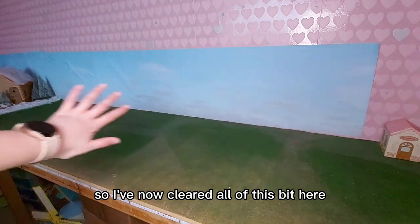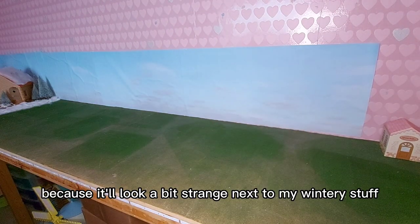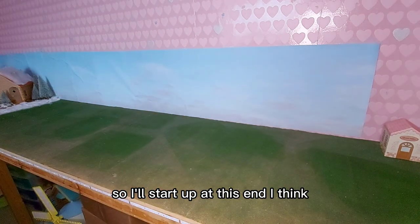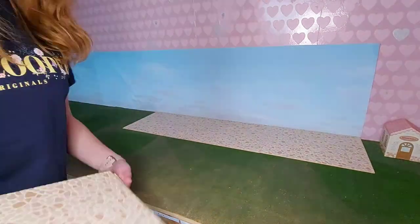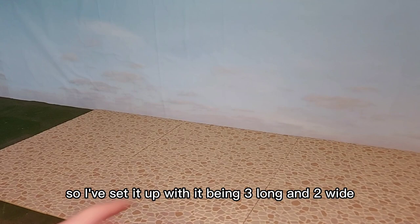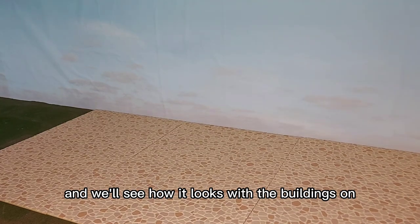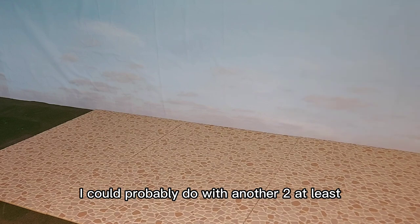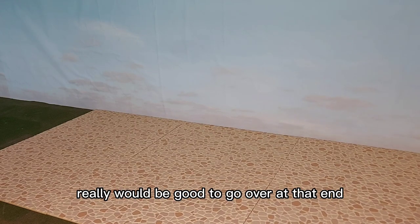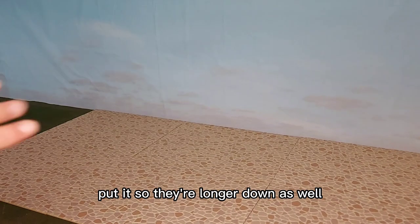So I've now cleared all of this bit here. I think I'm going to set up my town, start at this end and see how far down it goes, because it'll look a bit strange next to my wintry stuff where it's all snowy. So I've set it up with it being three long and two wide, and we'll see how it looks with the buildings on. I could probably do with another two at least. I think it looks good and we'll see how the buildings look on it. If not, I probably could put it so they're longer down as well.